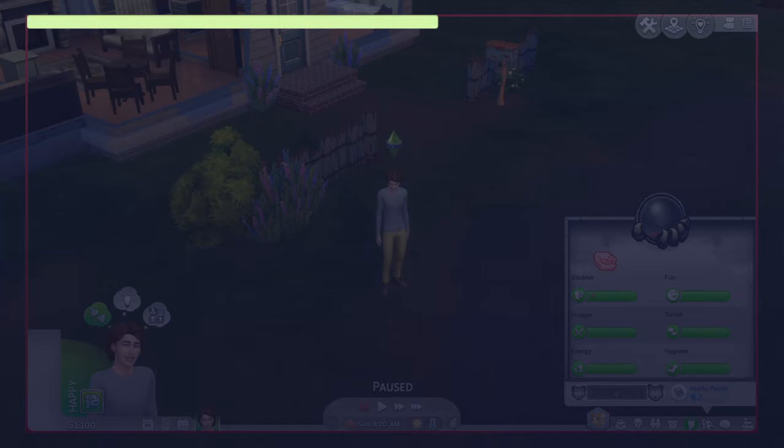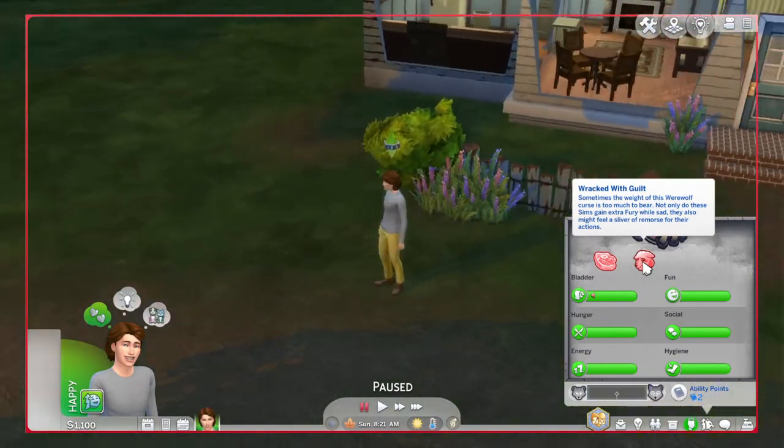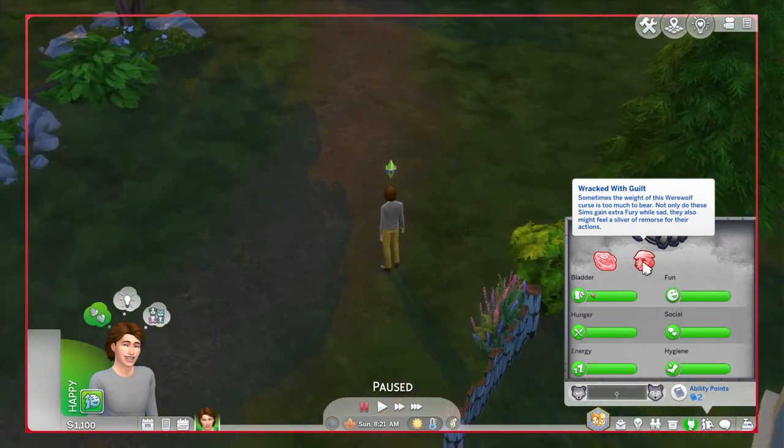You've got to get the code exactly right, otherwise it won't work. That's kind of something I don't like about this, but that's fine. And there you have it — so now he has Wracked with Guilt, which means that sometimes the weight of this werewolf curse is too much to bear. Not only do these sims gain extra fury while sad, they also might feel a sliver of remorse for their actions.